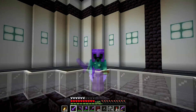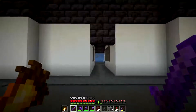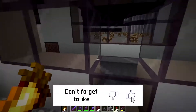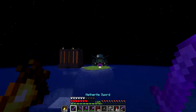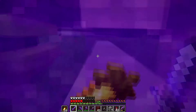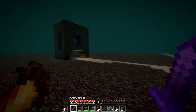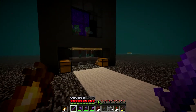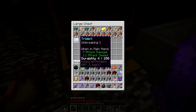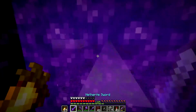Hey guys, welcome back to another episode on my channel. We're back in the 1.17 survival world and I'm heading to the drowned farm to see if what I'm doing is helping drowned spawns. I've AFK'd there for about an hour and it looks like there's a few — actually there's four, and some babies too. Looking through the chest, I actually got an unbreaking trident — I didn't know you could get tridents with enchantments on them from drowns automatically.